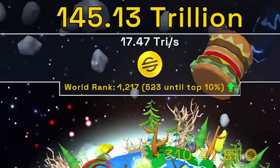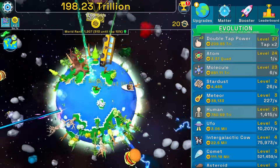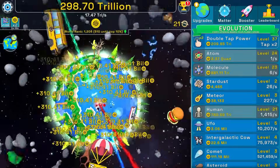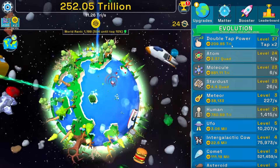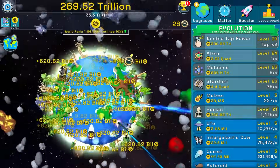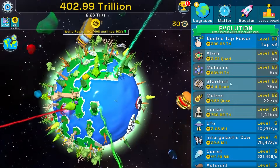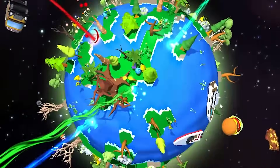Buying more molecules, really building up the earth. Need to take advantage of this times two bonus — leveling up stardust and another double tap power. That's definitely the strongest upgrade when using an auto clicker: 33 trillion scam coins every single second. Spending everything on meteors to level 22, then another double tap power. The earth is really getting filled up from these upgrades.